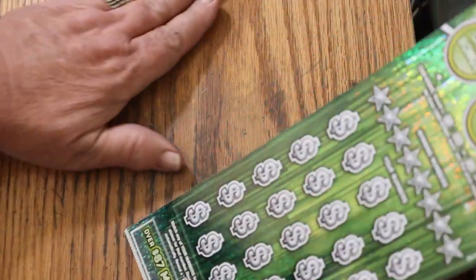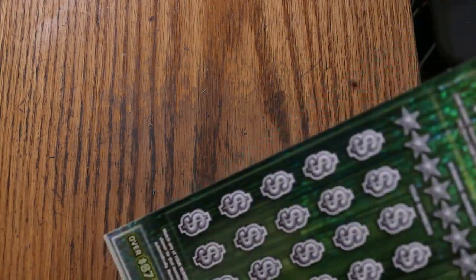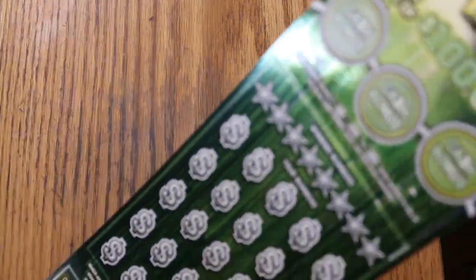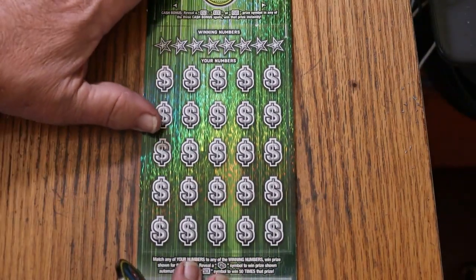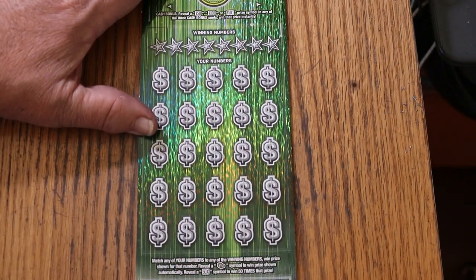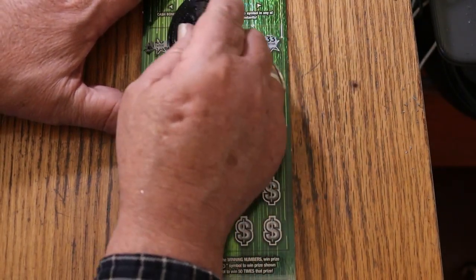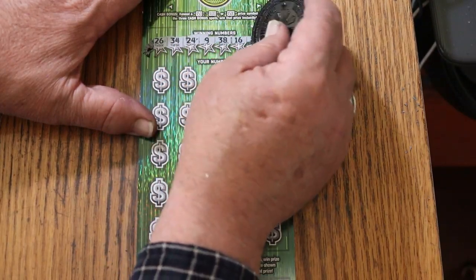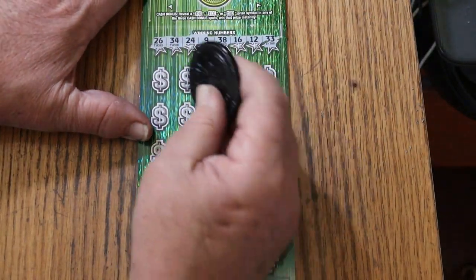Last ticket of the session. What would be interesting is to get a three in a row — back to back to back. Because right now we're on the edge of a profit session. A win here guarantees it, even a minimal one. All right, here we go. Ticket fourteen. Twenty-six. Thirty-four. Twenty-four. Nine. Thirty-eight. Sixteen. Twelve. Thirty-three.